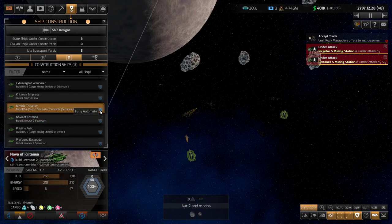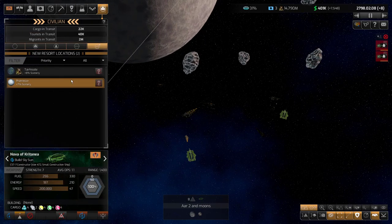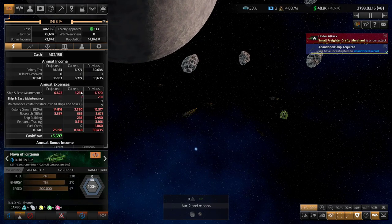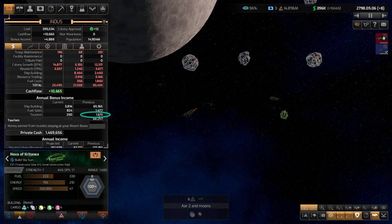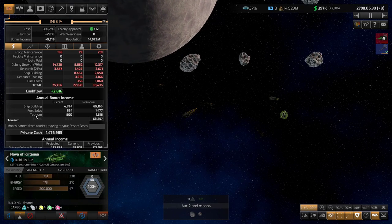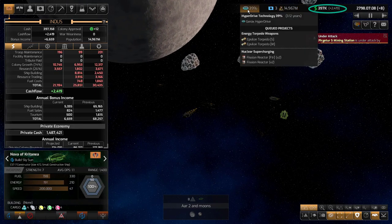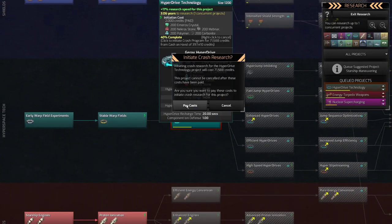I'm also going to stop this from auto-building resort bases — I have enough resort bases now. If I go to my cash flow, you'll see bonus income with tourism. Last year I had about 1,600 dollars from tourism, which is great. So that's all from resort bases — it's a nice little chunk of money, and that's one of the reasons why my income is getting so high. So I can start crashing programs. I'm going to crash this hyperdrive technology — it's a little steep at 71,000, but worth it.